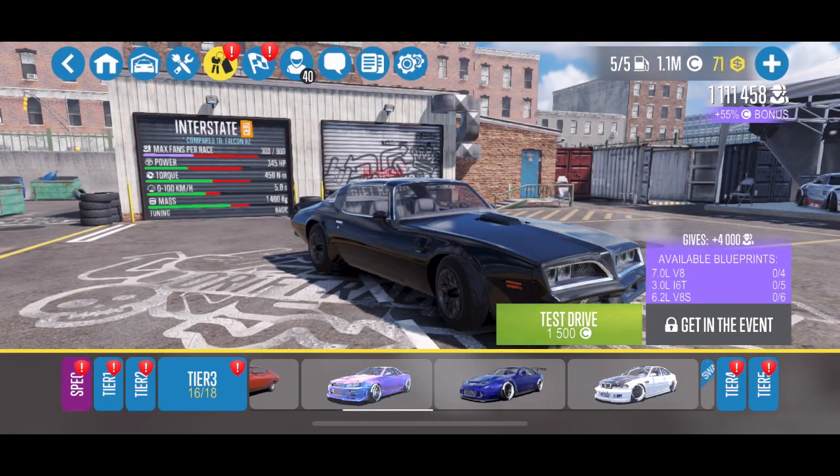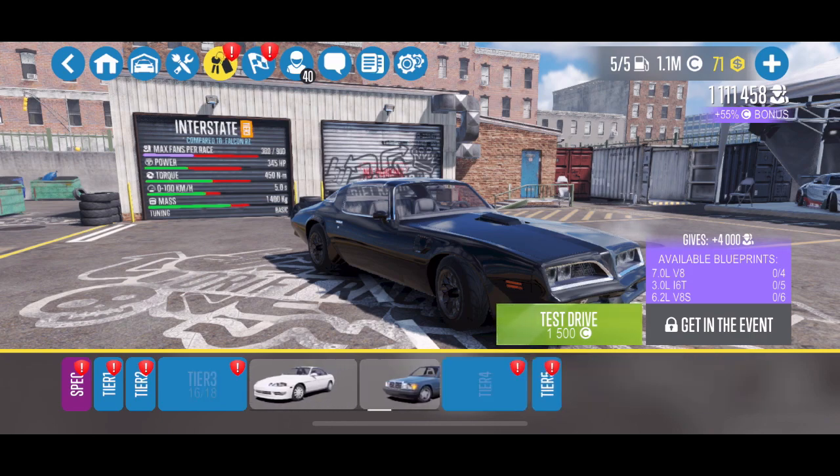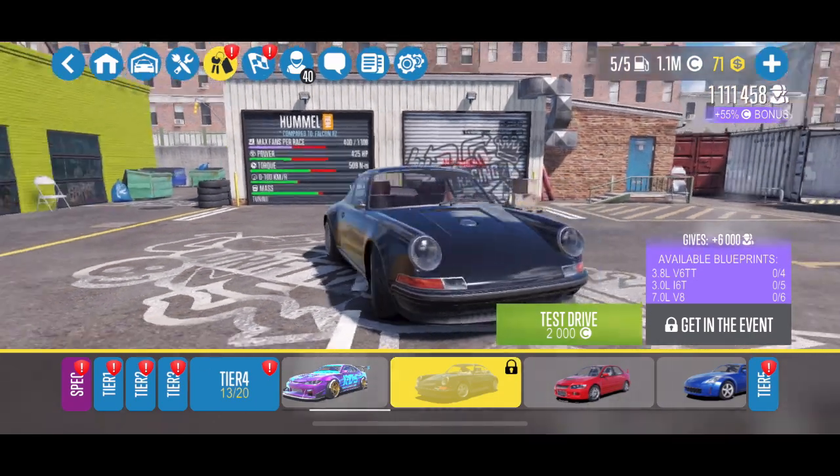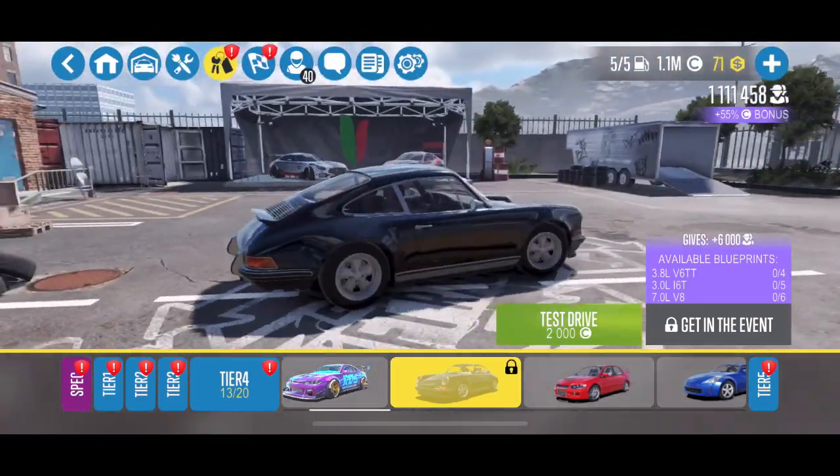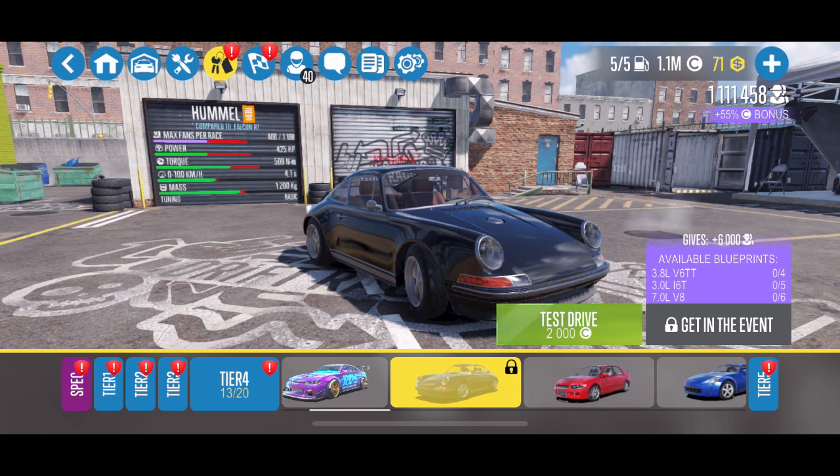They are all vehicles you have to get in an event, unfortunately. This one's a level 3 car. There's also a level 4 car called the Hummel, and that's an older 911, which will also be a lot of fun to modify. It's much different than what is typically there.